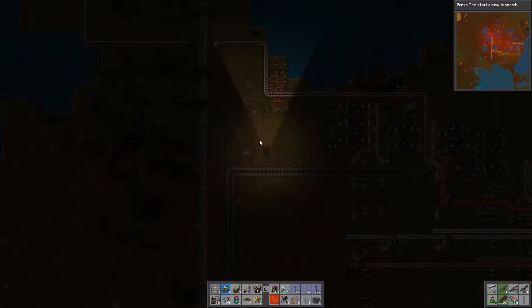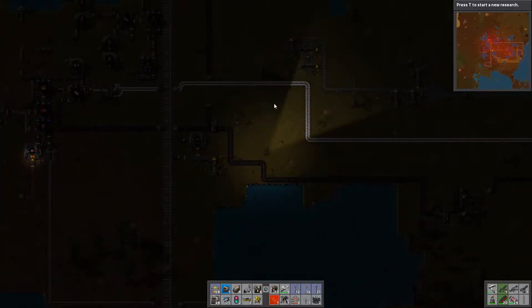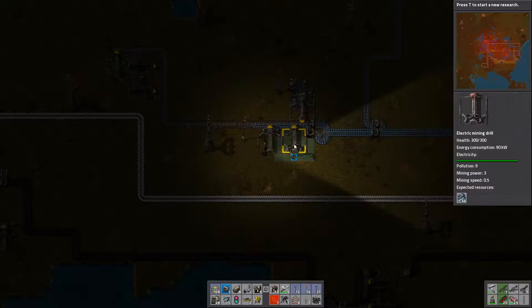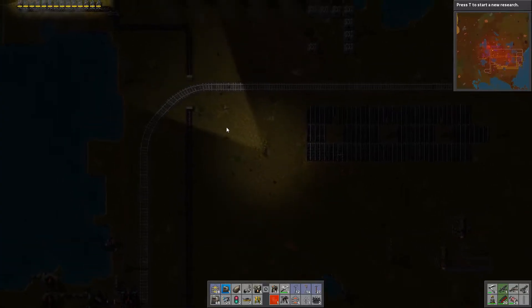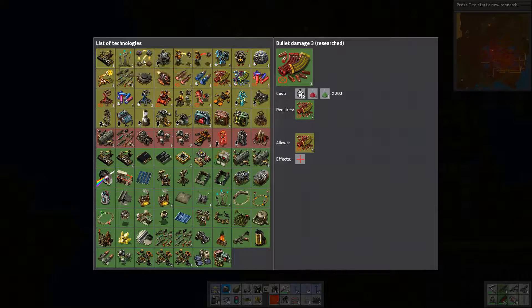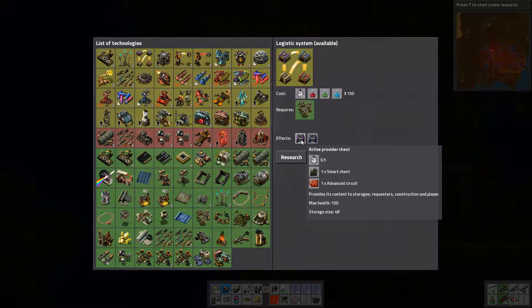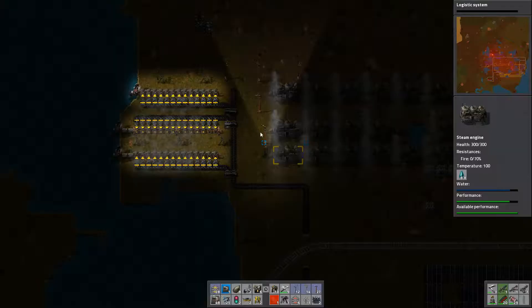I was checking out resources earlier. We actually have a shortage of iron — it happens very soon, we'll run out completely of iron resources here. We'll also have power problems because of any research I do, it's going to take up all the power. I'm going to research the substation and the logistics system's requester and active provider chest. They're going to be handy — I kind of like the logistics system. We need to set up a robot building platform as well, so I'm going to research the logistics.